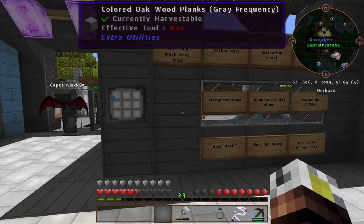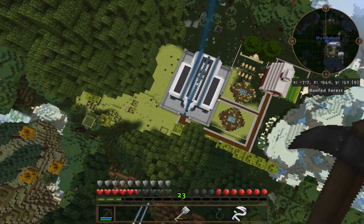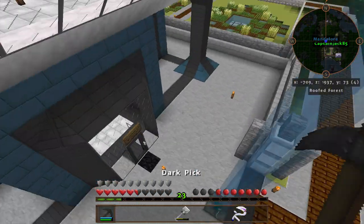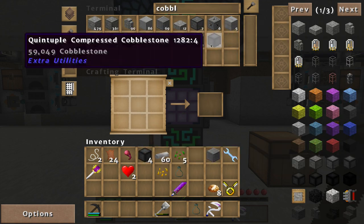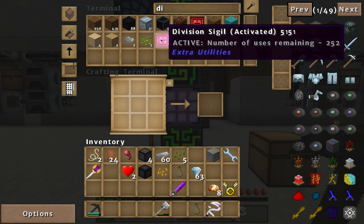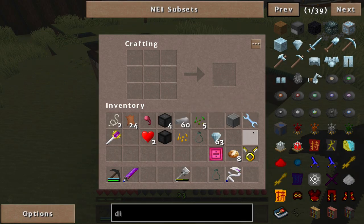There is a tutorial on our channel that we'll link in the description below that shows how to set them all up. They're up high because there's a power benefit — you get less power usage when they're up there. So what is this Deep Dark about? I've never been to the Deep Dark, but I've heard that people can go there. We need more Nether stars though — we gotta do that ritual again. No, it doesn't need to be nighttime — that's only for the activation, to get the uses.